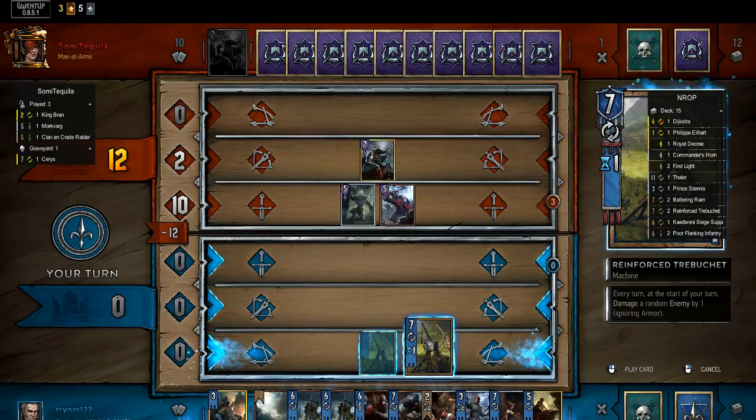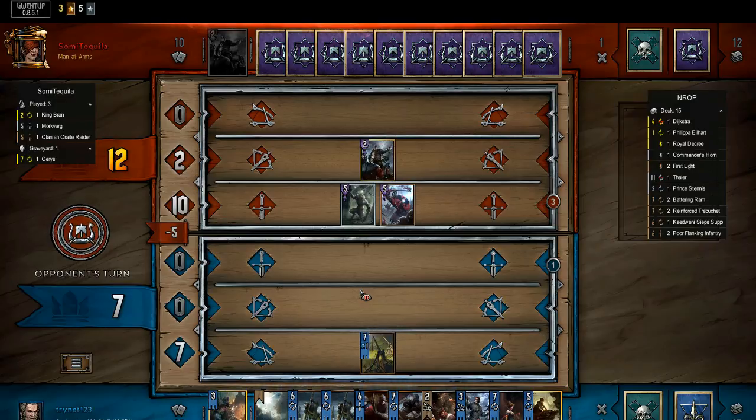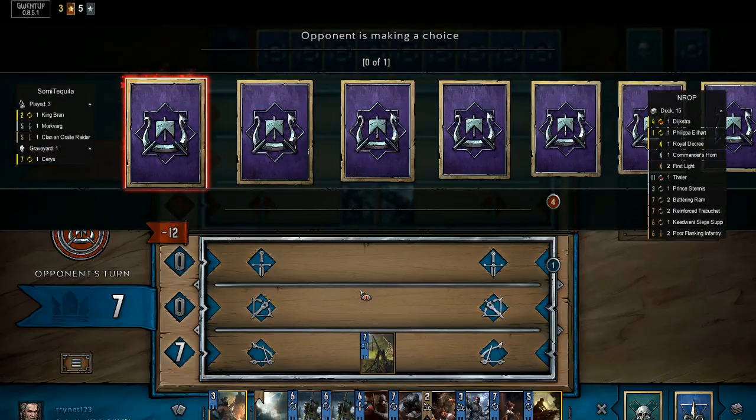I lead on reinforced trebuchet, as I do in every matchup with this deck. I want the trebuchet out as quickly as possible, as it is my intended Henselt target, and I want to have that option available. His Kingbrand sends a Raider, so I know his hand has Olgeard in it.